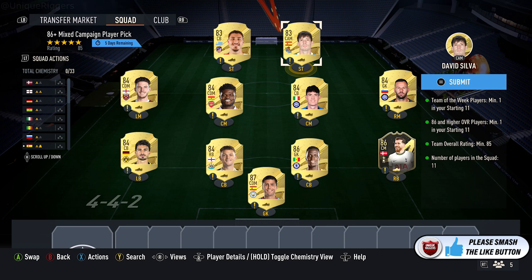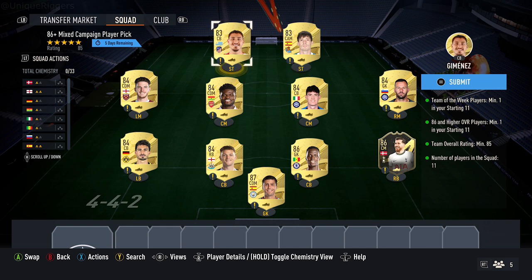Then up top, pick up two 83-rated cards at around 2,300 coins each — my ones are Dead Silver and Jimenez. And that is going to complete the SBC.